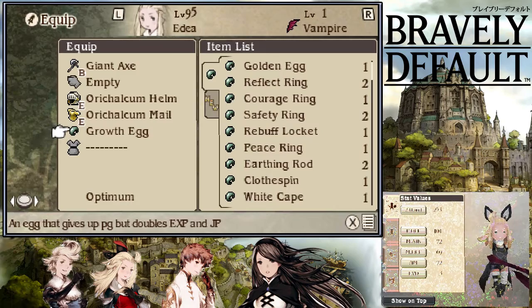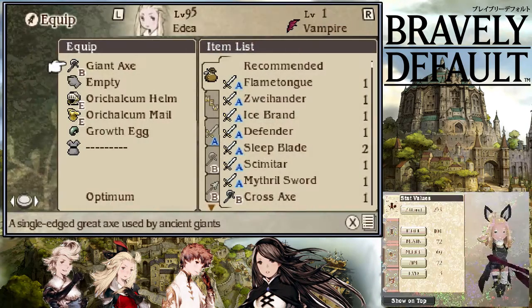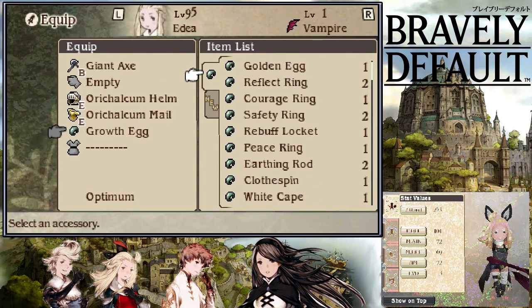When you level up in Norende and reach certain milestones, you will receive two kinds of accessories you can buy. One is the Growth Egg and the other one is the Golden Egg. The Golden Egg gives you EXP and GP but less overall. The Growth Egg gives up PG but doubles EXP and GP - that's what you need. Not the Golden Egg, because that increases your PG amount.